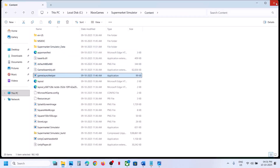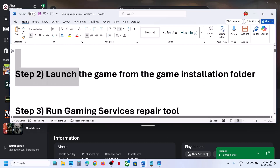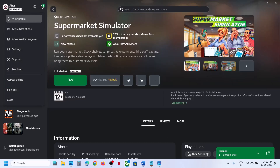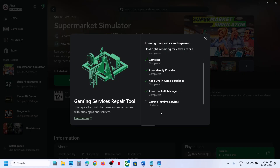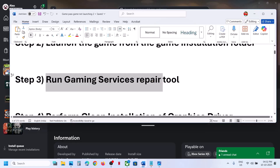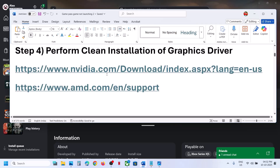Still not working? The next step is to run the Gaming Services Repair Tool. Go to the Xbox app, click on the profile icon, click Support, click Gaming Services Repair Tool, click Start Repairing, click Yes to allow, and let the repair complete. Once done, close it, relaunch the game and check.